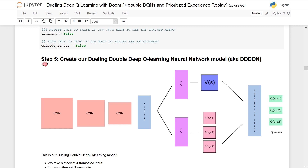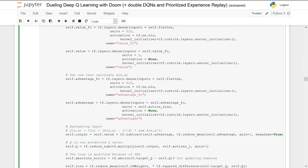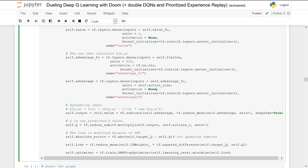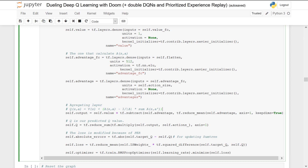Now we'll implement our dueling strategy. The main difference is that we will have two streams: one that outputs the value of being at that state, and another that outputs the advantage of each action given that state. Then we combine them using a special aggregating layer that outputs the Q-value for each action. In code, we create two fully connected layers for value and two connected layers for advantage. Remember we can't simply add the outputs due to the identifiability problem, so we use the calculation from the dueling Deep Q-Learning paper. This is really important to use when implementing dueling double Deep Q-Learning.